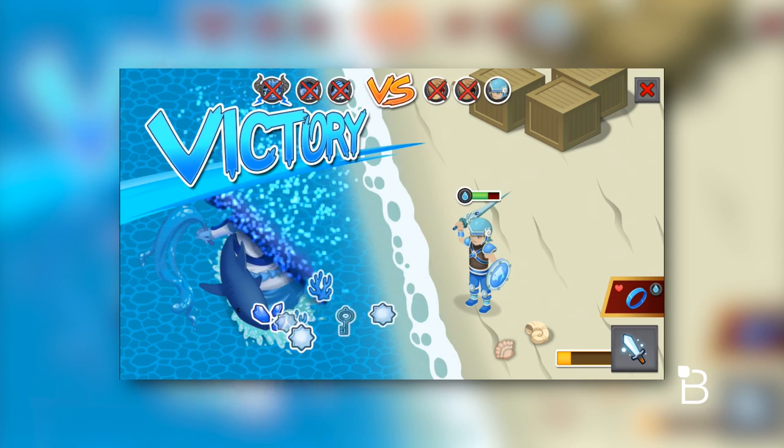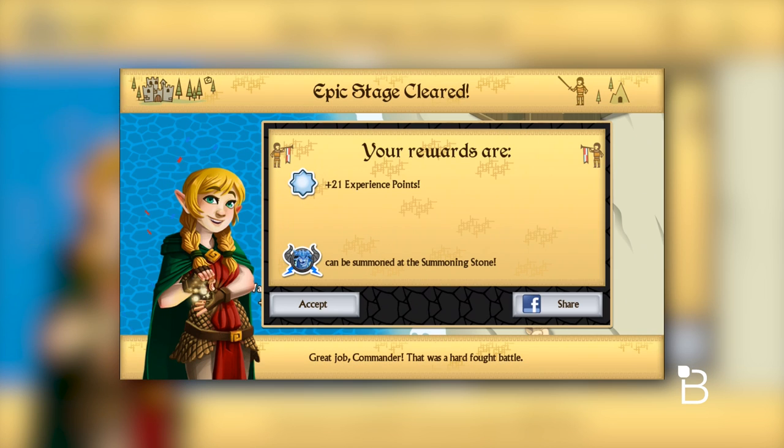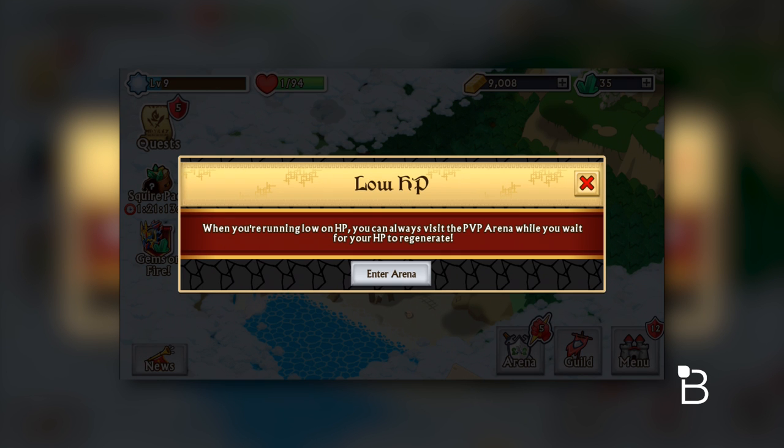Once one of your characters dies, he or she is out of the battle, and you'll have to wait for his or her health to either fill up, or if your team levels up, or use some of your gems to heal your character.